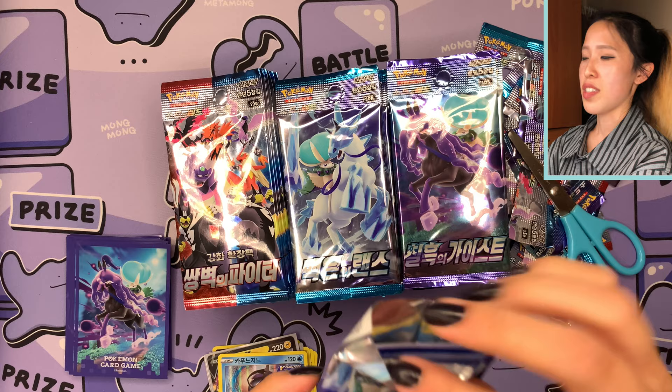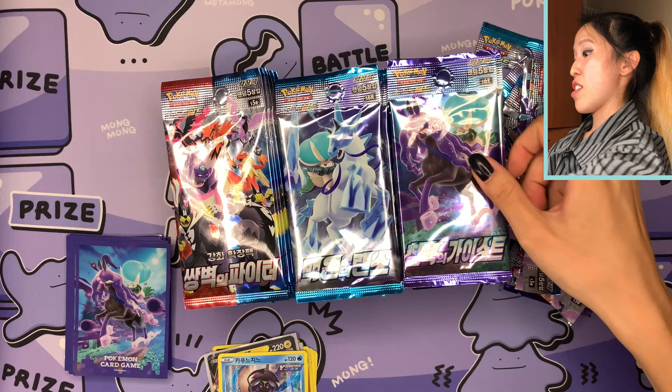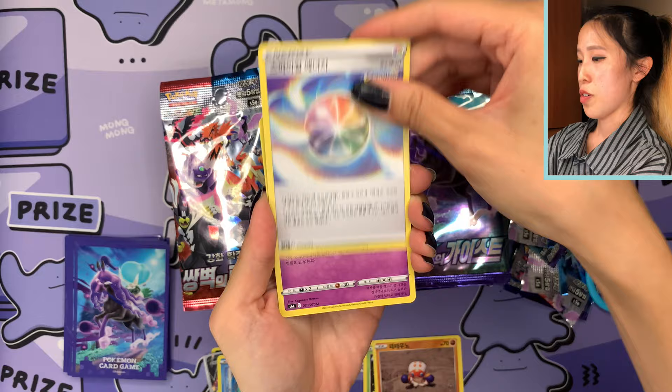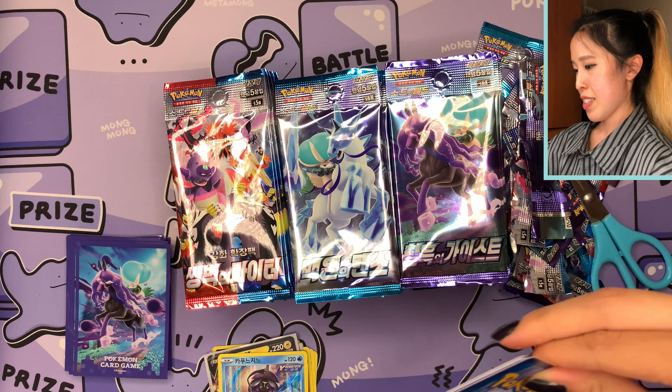Maybe Dracozolt will be included in a later set like Evolving Skies, since there are a lot of Dragon Pokémon — but this is just a prediction, not a confirmation. We have Doctor, one of my friend's favorite trainers. Of course, if you're looking for Honey in Japanese or Korean it's a promo in those countries, but in English you can pull it from Jet Black Poltergeist. Conversely, if you can't get Honey in Korean or Japanese, you can get it in English in Chilling Reign.